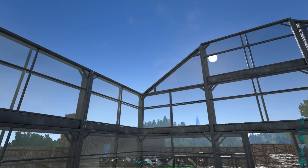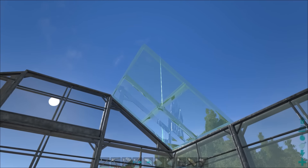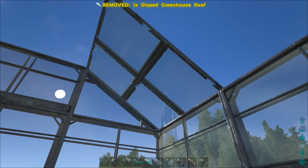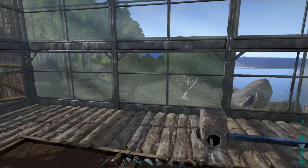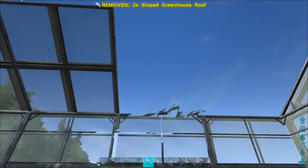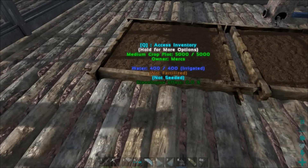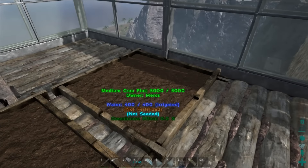Let's put this one over on this side so I can see if I can get the greenhouse effect. Right now it has a 0% greenhouse effect. Let's put it right there — still zero. Let's put this one here, and that one there, and that one there, and that one there... still zero all the way around.